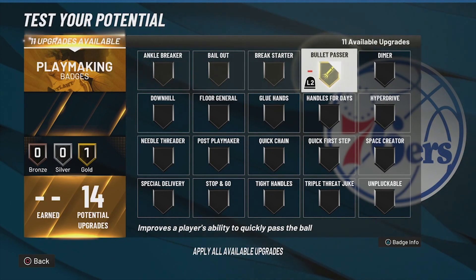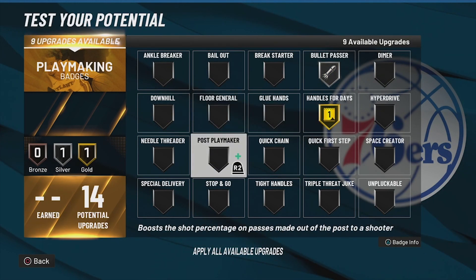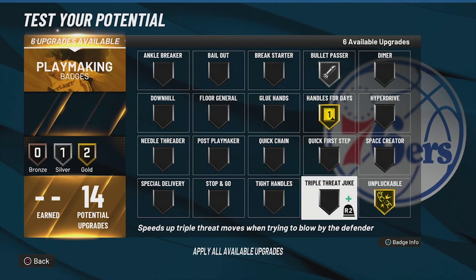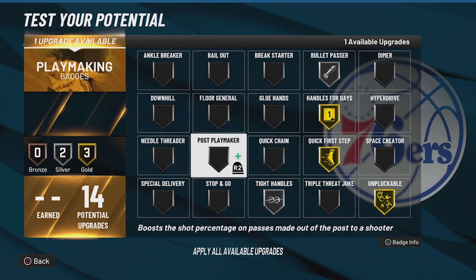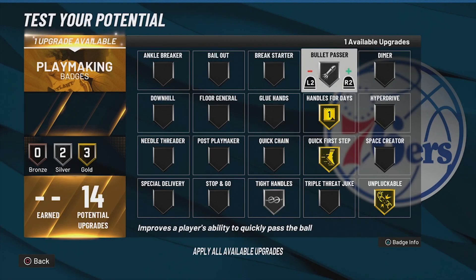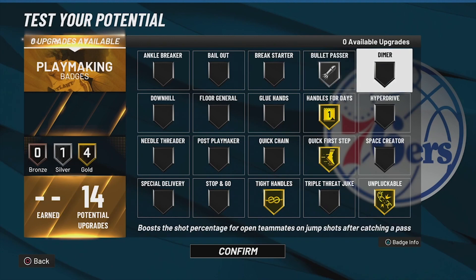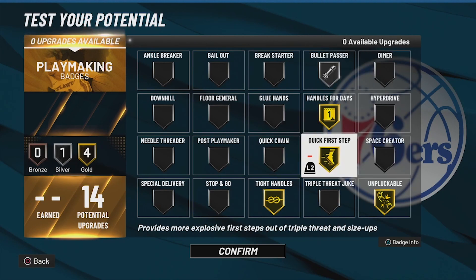For playmaking we're going to need bullet passer, handles for days, unpluckable, tight handles, quick first step — that's a must — and maybe glue hands or tight handles on gold. We definitely don't get any hall of fame playmaking badges, but I'm liking the spread.